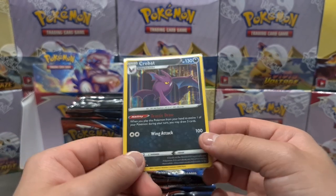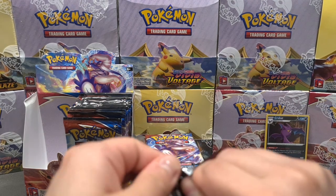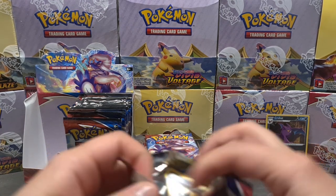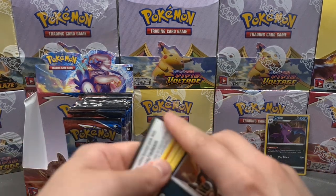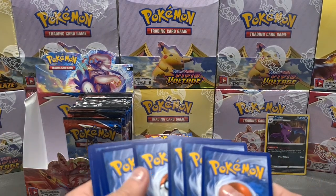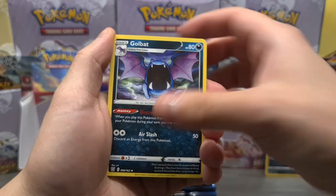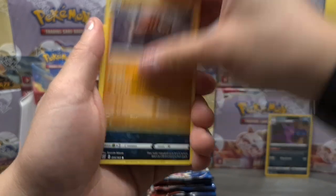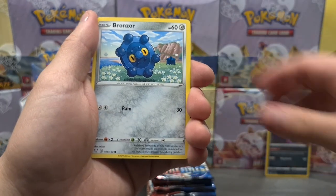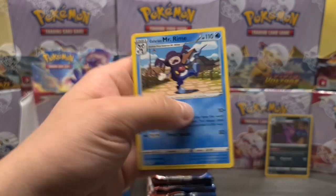I know some collectors think holos are more annoying than ultra rares, but I appreciate them at least. Going for metal or leaf energy this time. From this pack: Golbat, Bruno, Koffing, Houndour, Shinx, Gligar, Spoink, Bronzor, Espurr reverse, and then a Galarian Mr. Rime — pulled that one a lot before, still a rare card.